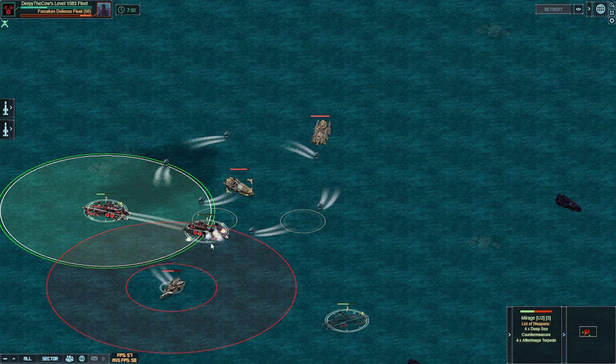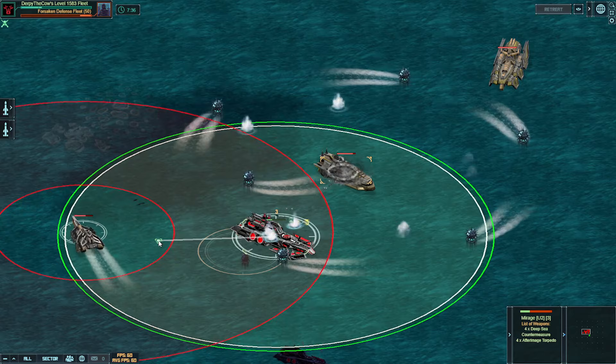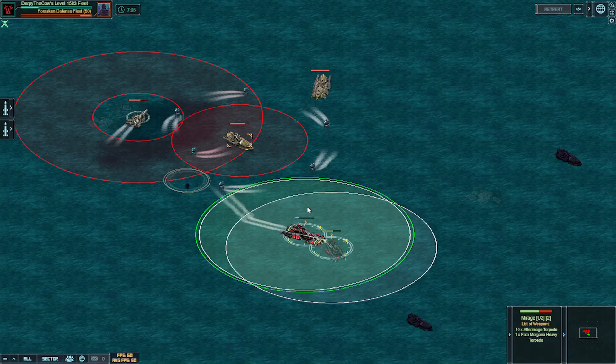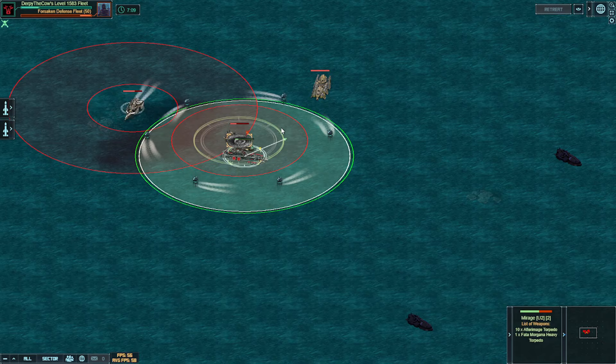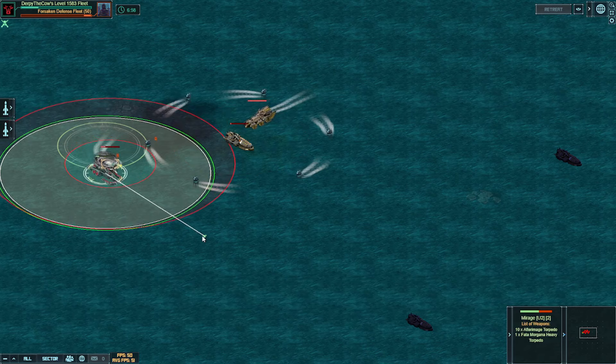It doesn't look like the deep sea countermeasure is working or taking down anything. So, gales do work, but you have to be surfaced — instead, just run into the minimum range and you'll be fine. Gales work in the sense that they actually do something, but because you have to be surfaced and above water, there's really no reason to use them. All you have to do to kill the ship is run inside its minimum range — the mortars stopped firing completely, and the projectile speed required to take things down is so incredibly high it's really just not working.